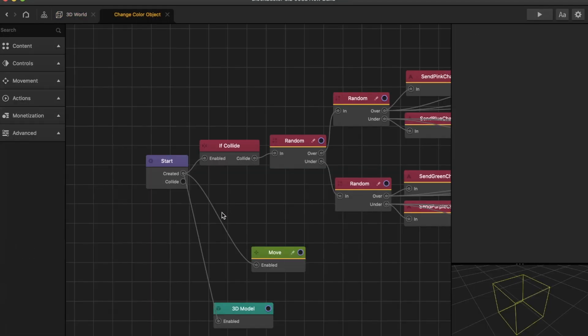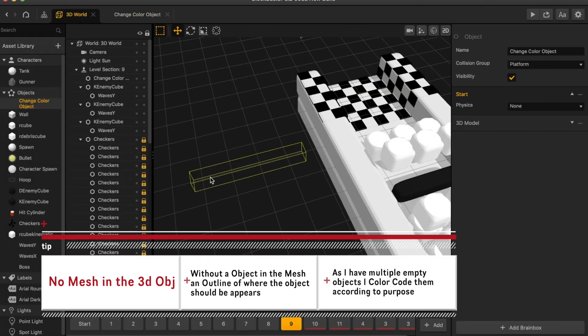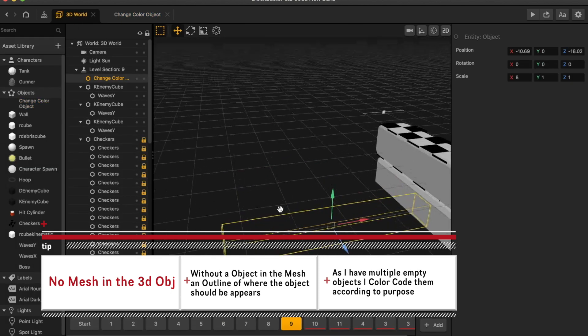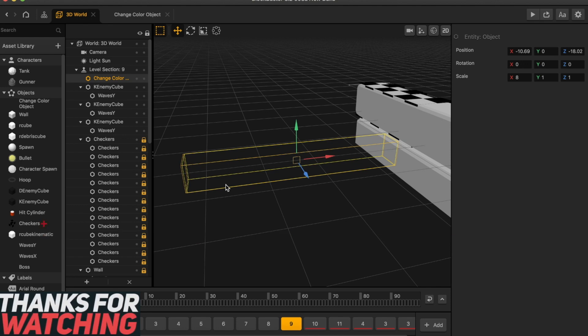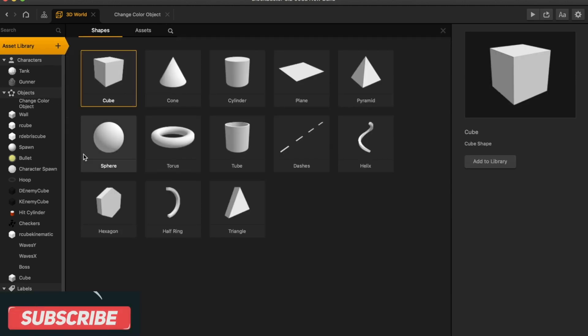Be sure to like and subscribe. I totally appreciate it. It helps me know that you enjoy this content and found it useful. Here I have this object. Within this object, there is a 3D model that doesn't exist, and so if you would like to have an outline, I've created this outline so that I can see the object in the game while I'm developing, but this object does not exist in the phone while I'm testing.